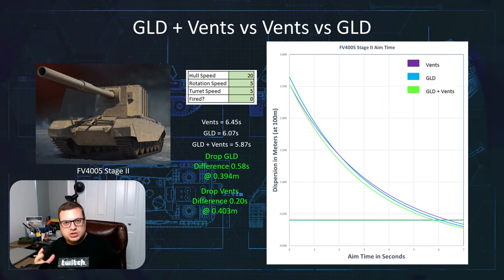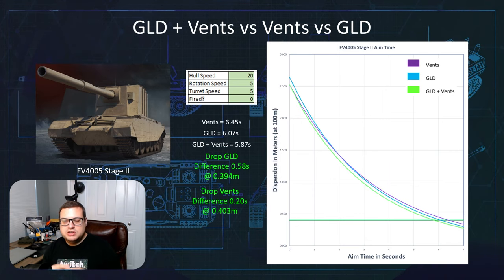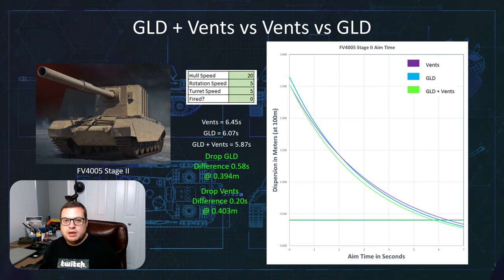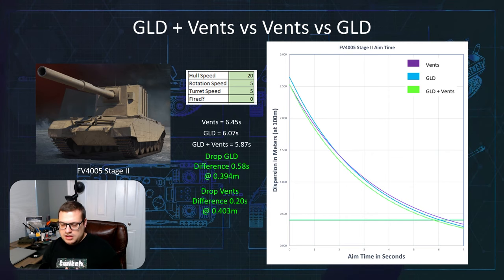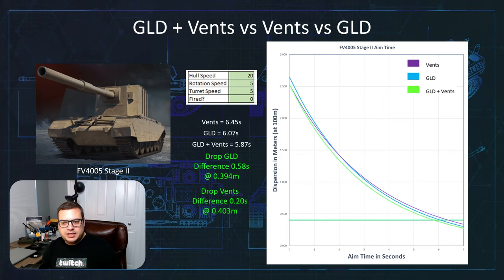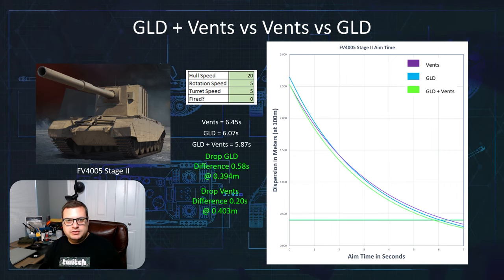But there's another half of this equation. Part of the reason that gun-laying drive extends your aim time so much longer is because your fully aimed dispersion is only 0.394, whereas without vents your full aim dispersion is 0.403. So then you have to ask yourself: is half a second more aim time worth the extra 10% view range? Or is adding a little bit to my dispersion fully aimed worth it for 10% more view range? Or is neither of those sacrifices worth it for more view range? This gives you an idea of the difference when you can drop vents or gun-laying drive on vehicles that can't mount vertical stabilizers.